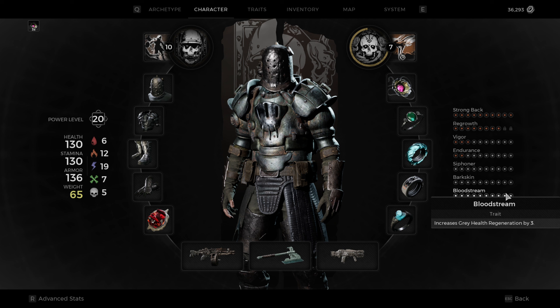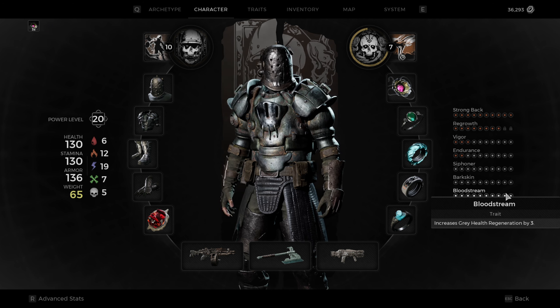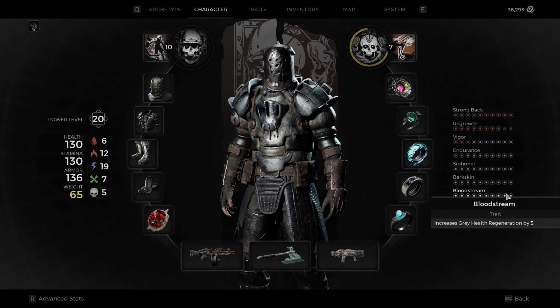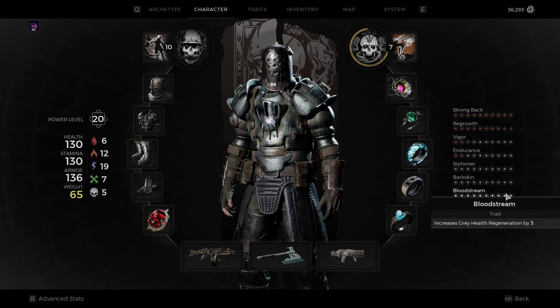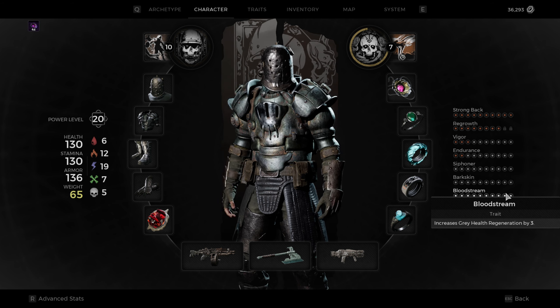The next trait is Bloodstream, which increases your gray health regeneration by 3, and it's actually pretty useful. I kind of slept on gray health at the beginning of this game, but now I'm getting more into it and learning more — and it's like wow, gray health is really good. There's even a ring you can pair this with that has a chance to ignore a hit and turn all that damage into gray health, and if you combine that with another ring that regens gray health, it's a very good build. Bloodstream is a great trait to use.